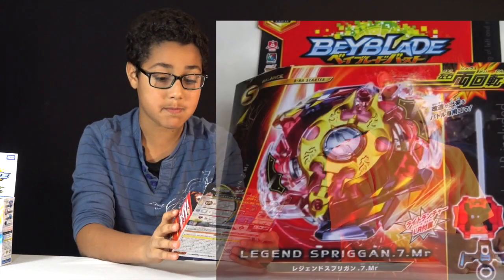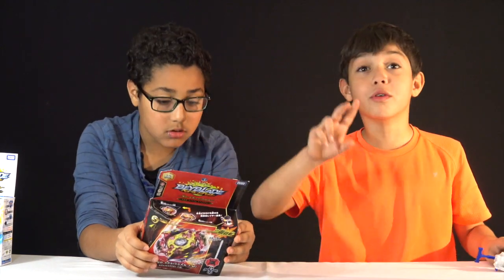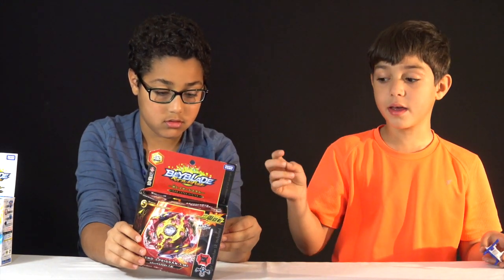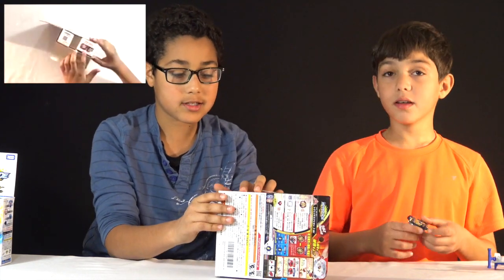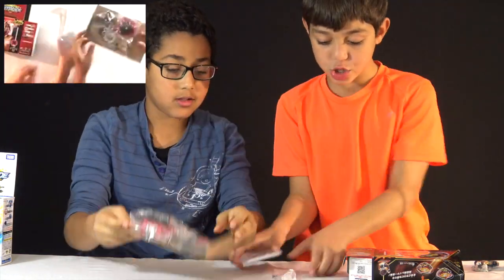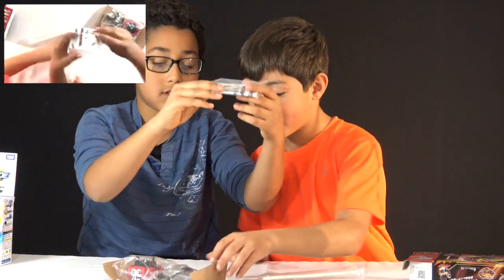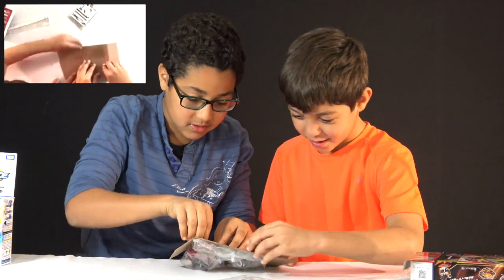So I want to move on to my next thing. Our next Beyblade is Legend Spriggan 7 Merge. So I will open it from this side. It comes with a different launcher — it has a double-sided spin bay. It's basically a dual bay which means it spins both sides. You can also put this on your bay locker — I don't have a bay locker yet but I want to get it. It's basically a brother team — a pro brother team.